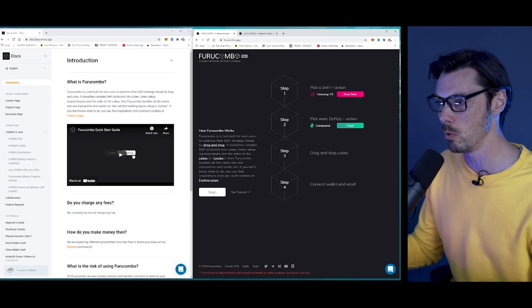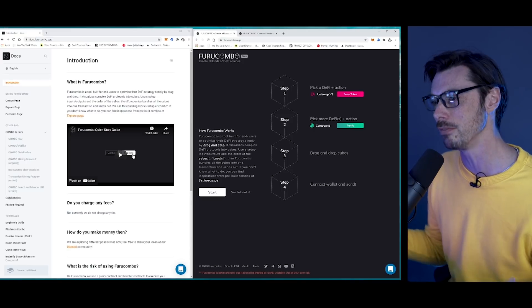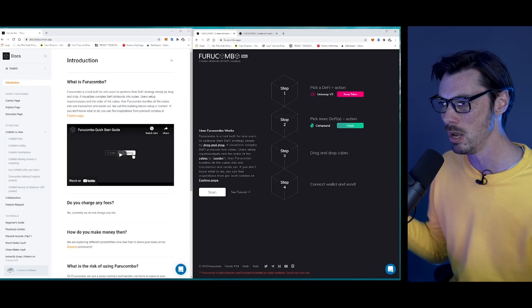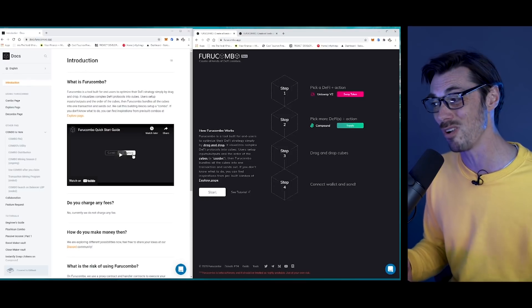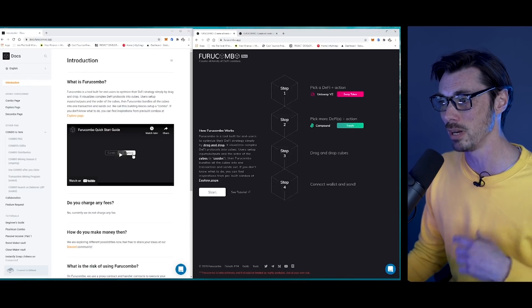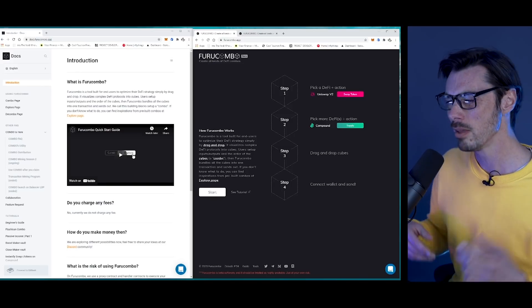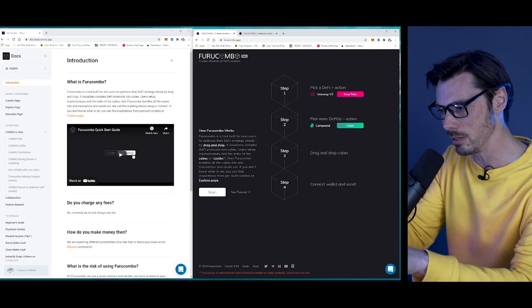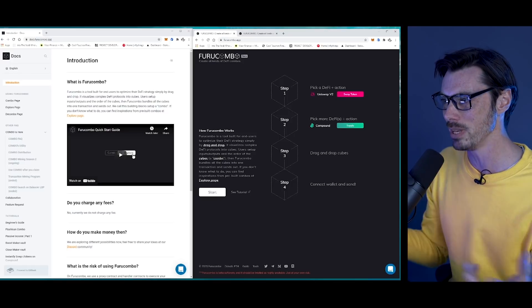If we look at how Furucombo works: it's a tool built for end users to optimize their DeFi strategy simply by drag and drop. It visualizes complex DeFi protocols into cubes. Users set inputs and outputs and the order of cubes — a combo. Then Furucombo bundles all the cubes into one transaction and sends it out. And if you don't know what to do, you can find inspiration from pre-built combos on the explore page. This kind of reminds me of modular synthesizers in music — you've got all these different things you can plug one into the other and get a different output. It's essentially a really simple money Lego-like way of looking at things.